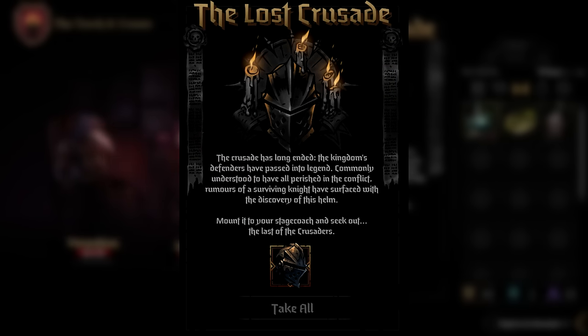When you get to the first inn, you're going to see this little text pop up, basically telling you what the quest is about and giving you a synopsis as to why you're trying to find the Crusader, so you get a little bit of information here.